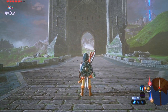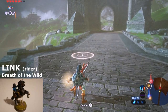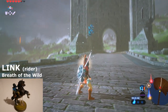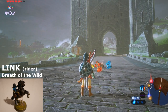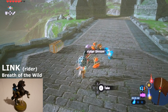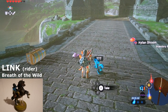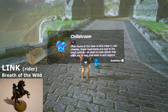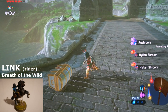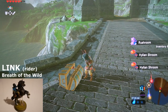All right, next one we have Horse Rider Link. Horse Rider Link brings forth some mushrooms — chilly shrooms — and some ice arrows.